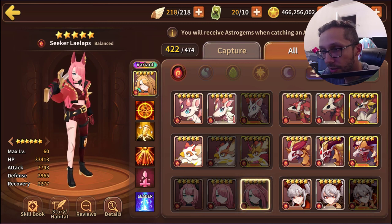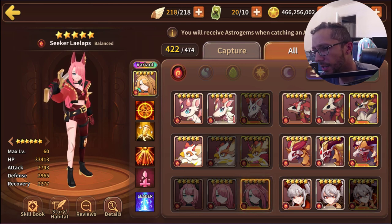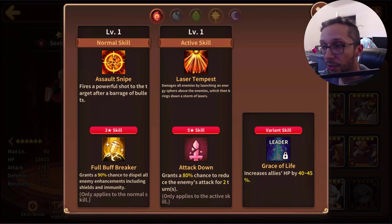We're starting off with the Fire version of Lilaps, who is a Balance type coming in with 33k HP, 2.7k attack, and nearly 3k defense. The defense is a little high versus the attack for a Balance type, but the HP pool is actually pretty decent. No matter how good your stats are, if your skills are bad no one's going to use you.